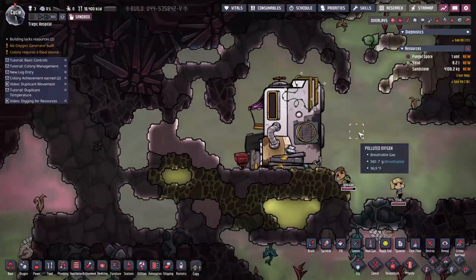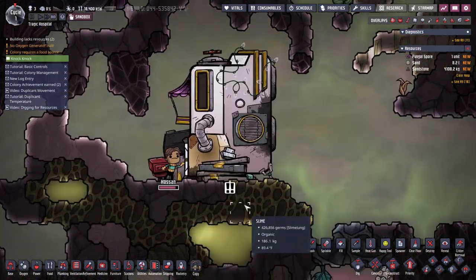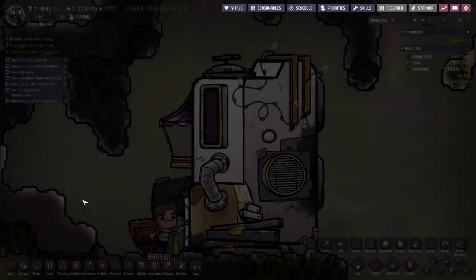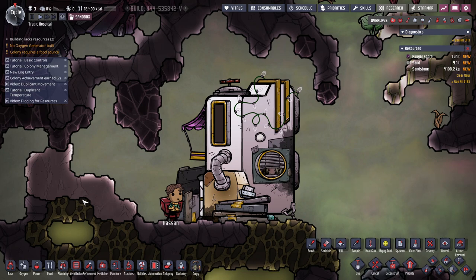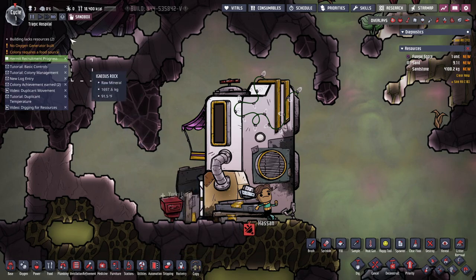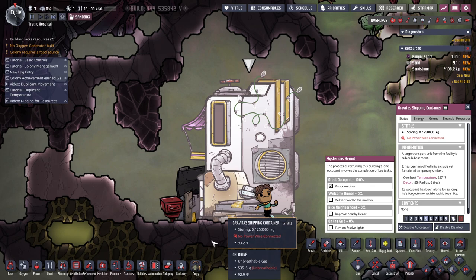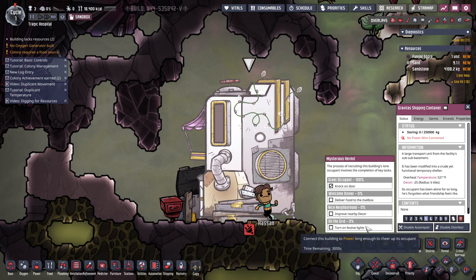Someone who can actually move is here and they've knocked. Initial contact was a success! Our new neighbor seems friendly though extremely shy — they need a little more coaxing before they're ready to join the colony. So we've got to deliver food to the mailbox, improve nearby decor, and turn on festive lights, which means connecting the building to power.